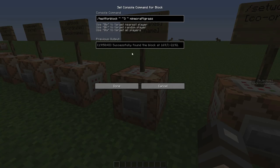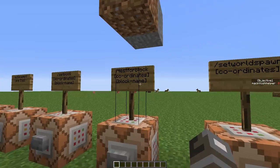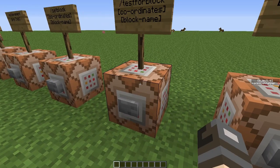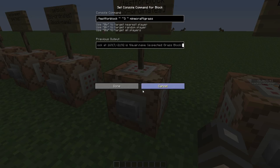If we right click, as you can see it has successfully found a grass block. But if we remove this grass block and try this again, then it will give us a false output.